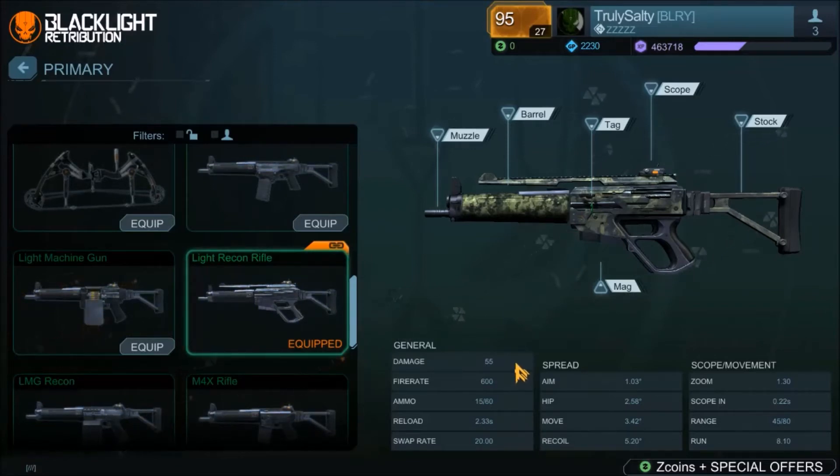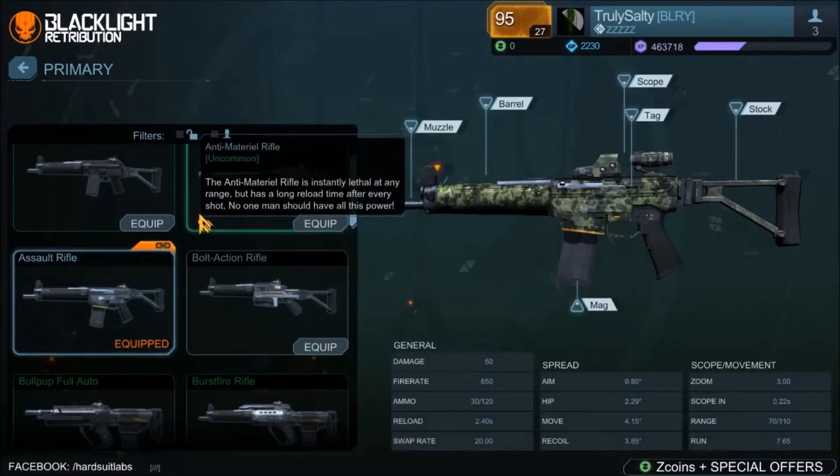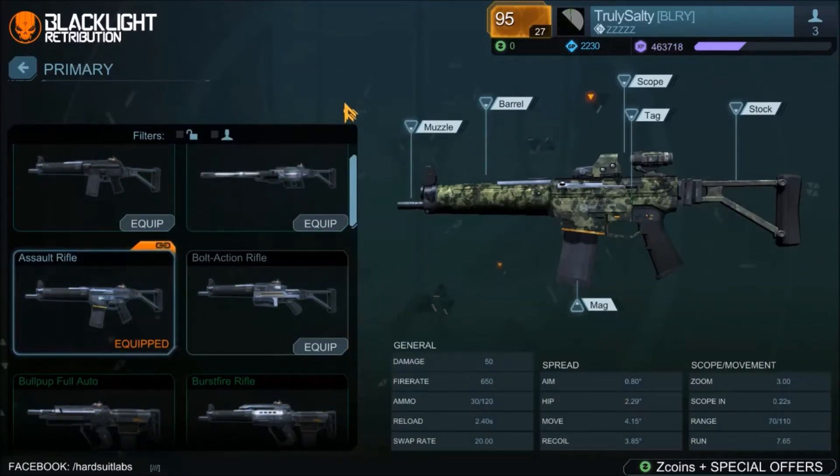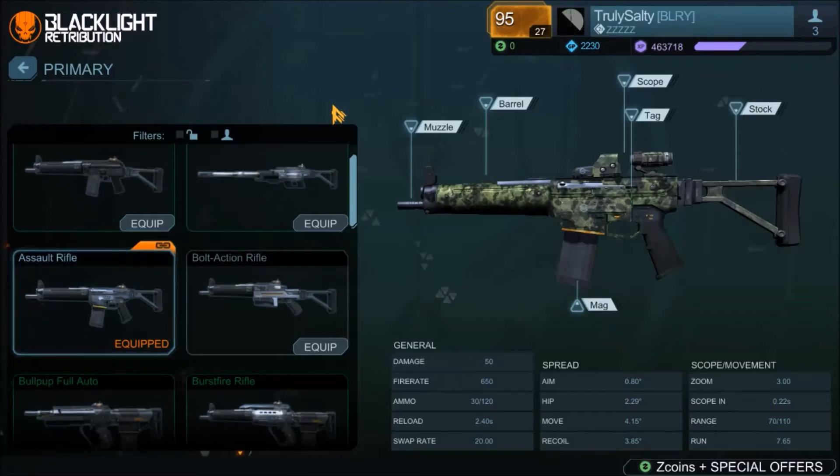The reload time on the Light Recon Rifle is 2.33 — it has a pretty good reload time, feels pretty comfortable. But the Assault Rifle has a reload of 2.4, so it's a little bit faster. That's to balance out the fact that it's not a fully automatic weapon, but honestly 0.07 seconds is not a lot — you're not going to notice that at all. Both guns have good reload. I would call that a tie. That's not a huge strength — reloading 0.07 seconds faster is a meme.